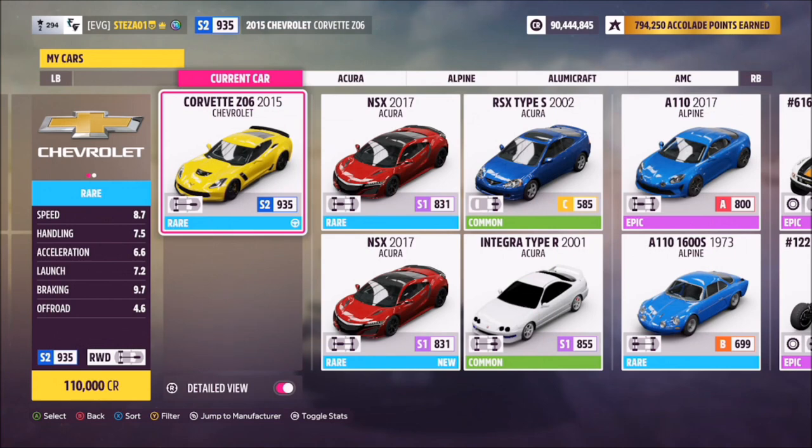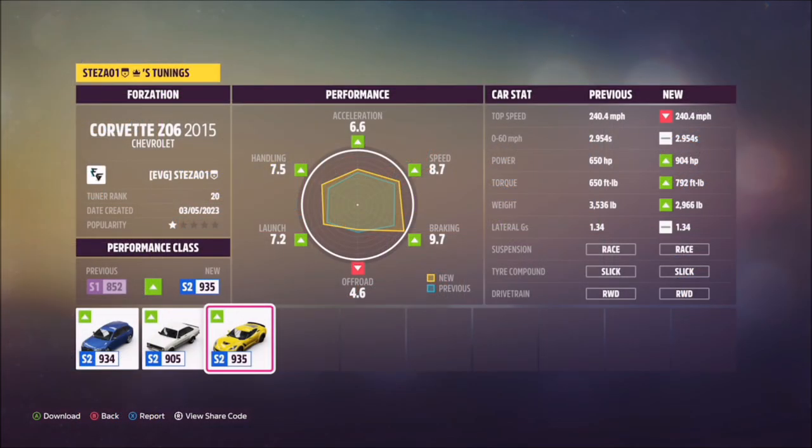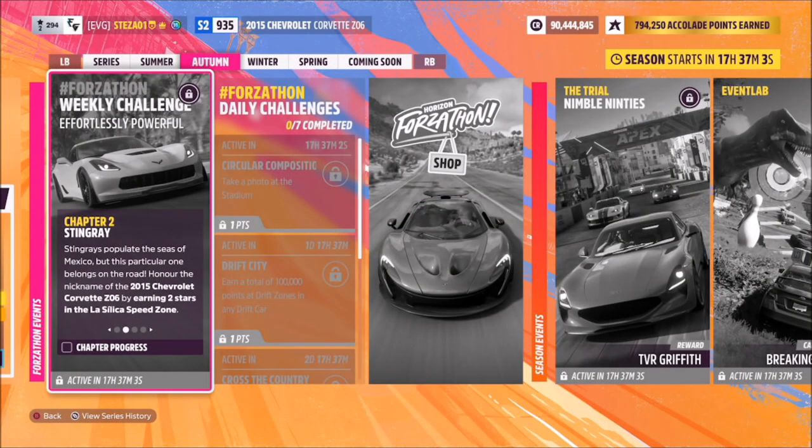This is the 2015 Corvette Z06 — it'll set you back 110,000 credits from the auto show, or you can get one a little cheaper in the auction house. I have also created a tune for you guys to use, it's called Forzathon, and the share code is 106384136. Hopefully that should help you out a little bit.